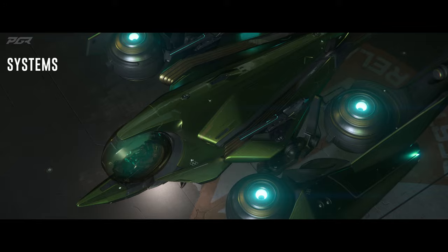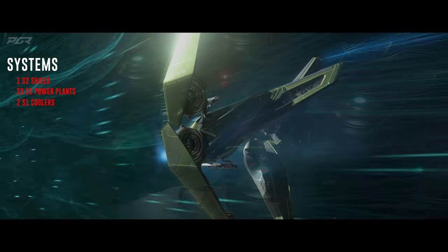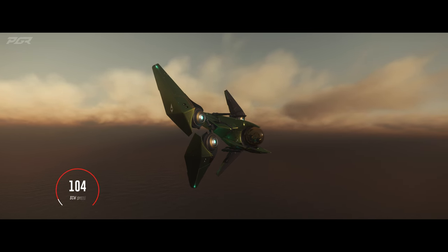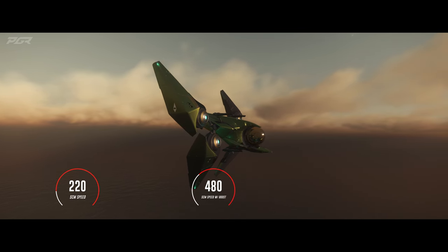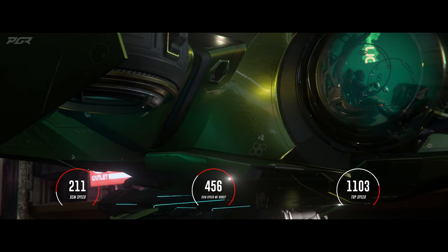For its systems, it has 1 size 2 shield, 2 size 1 power plants, and 2 size 1 coolers. For propulsion, it has 1 size 1 Q drive, an SCM speed of 220, and can hit 480 with boost. Its top speed is 1150 in navigation mode.